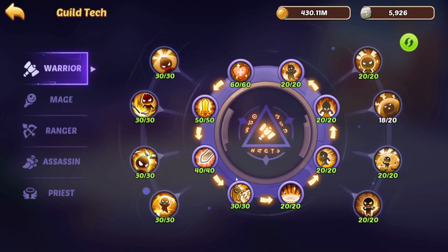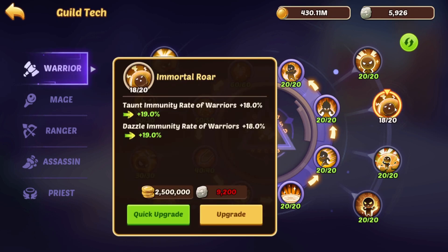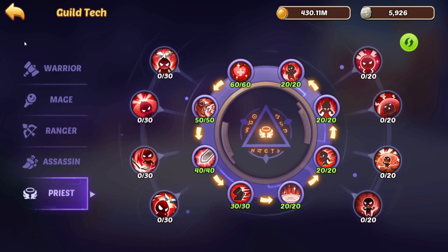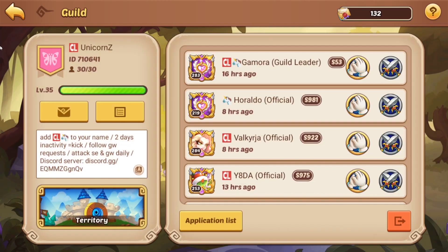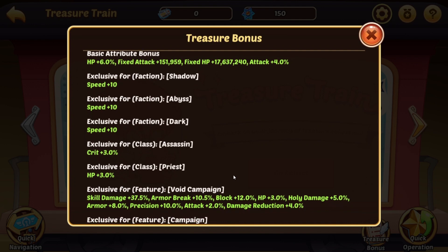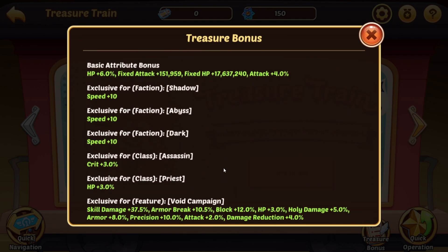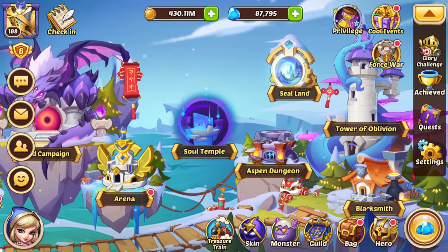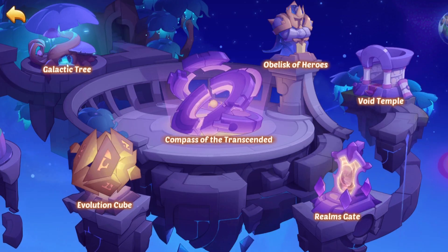Let's check the guild tech. He's still working on the Warrior node — he's missing only two points in the Immortal Roar. That's fine. He's still working on the Mage, Ranger, Assassin, and Priest tech. Let's check the Treasure Train. He has a lot of treasures: HP 6%, fixed attack 150k, fixed HP 17 million, and 4% attack. Pretty good.